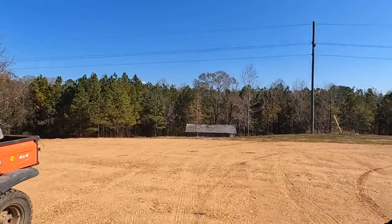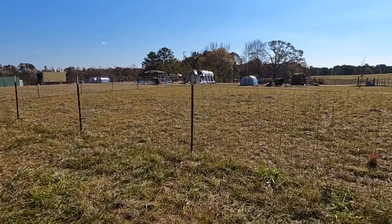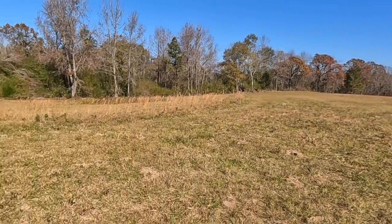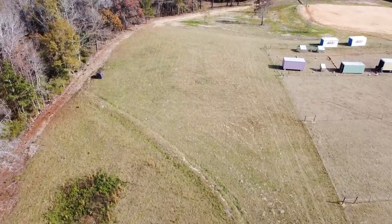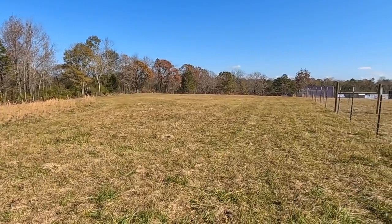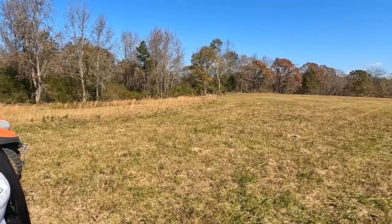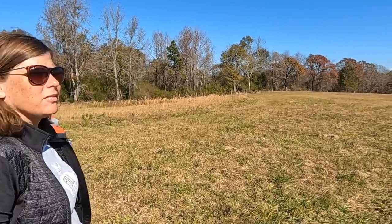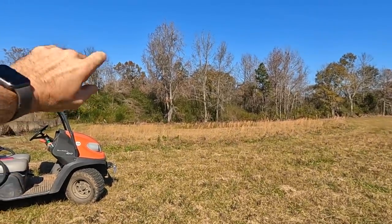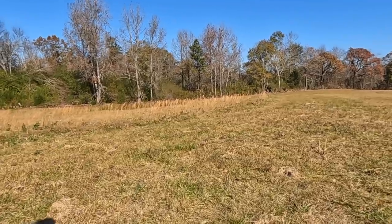Now let's go over here where we want to build the barn. We're on the back side of the animal paddocks — you can see Mr. Moo Man right there with the boys. We really haven't shown this area much. It's a good wide-open flat space, currently unused, on the back side of all the pastures. I'd have to measure it, but it's at least three to four acres from this pasture to that pasture to the property line. This is where we'd like to put Moody with some buddies of his.